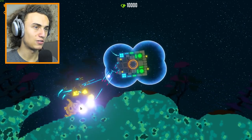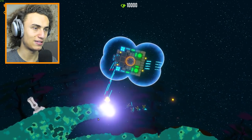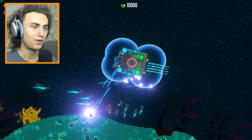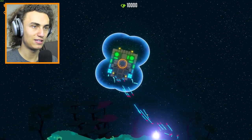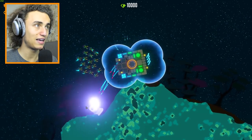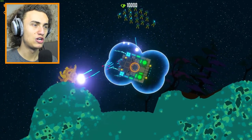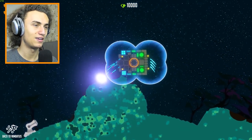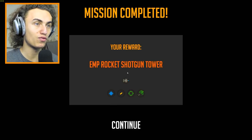The only way we could die is by accidentally flying into the planet — that's something we have to look out for. Just fly up ladies and gentlemen. There's another hive we just destroyed. That was a tough shot but we have quite a lot of shield. Nothing can get through our shields. We're flying too far away from the planet — we need to take out the final hive right over there. Mission complete! EMP rocket shotgun tower — we unlock some new stuff when we complete missions.